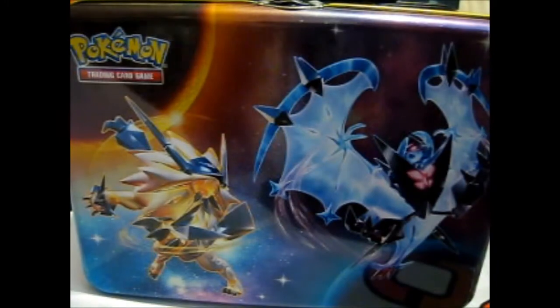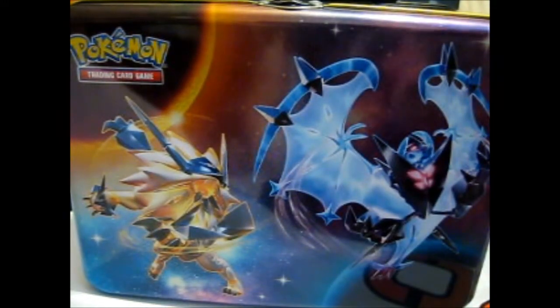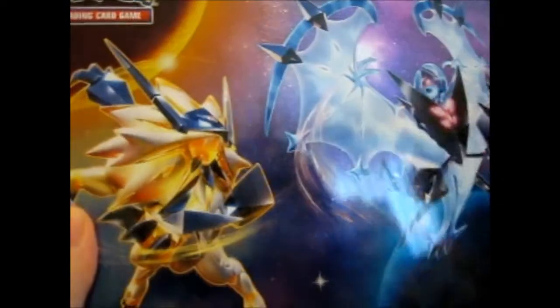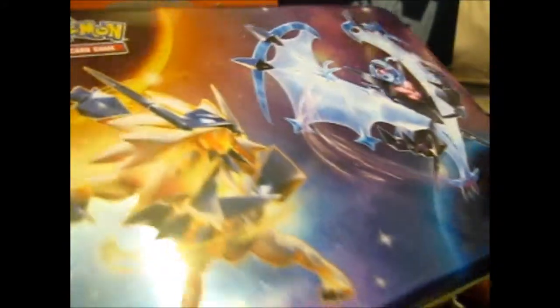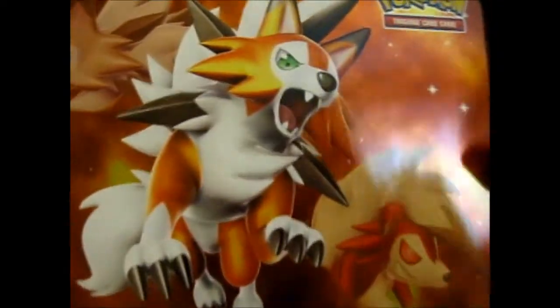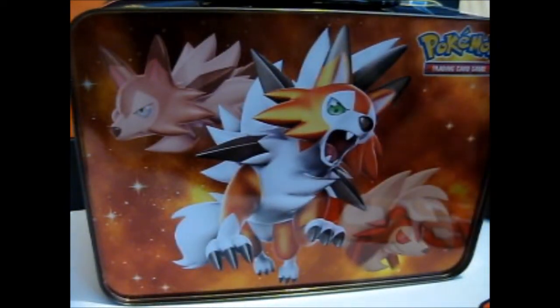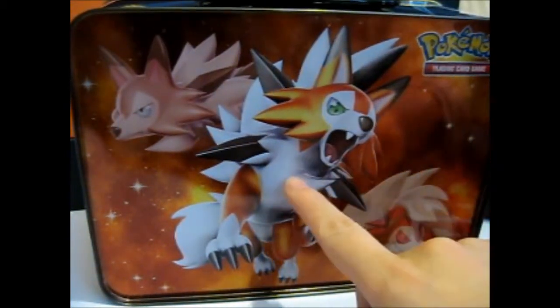I normally would show you with packaging on, but it's really reflective that way, so this way it's not as reflective. Here we have the front with the Dusk Mane and Dawn Wings — which is Solgaleo and Lunala possessed. Here we have them close up with the sun in the middle, and that one with the moon on the top. And on the back is the awesome three forms of Lycanroc — the Dusk Form, Midday Form, and Midnight Form.